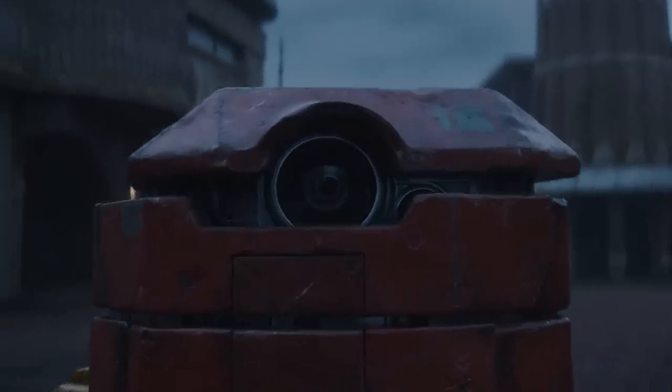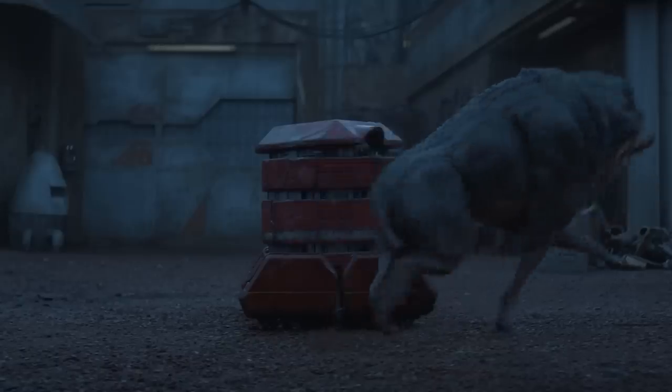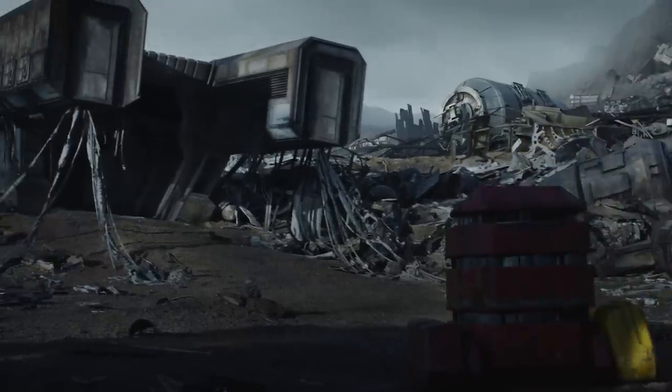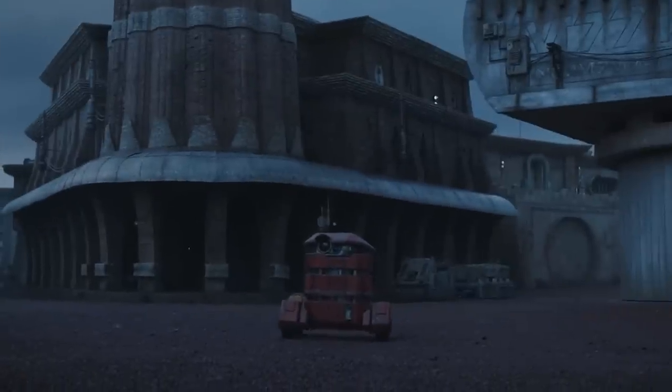B2 stops near some boars that look like the Playback Boar from the Star Wars Galaxies game. B2 rolls up to sleeping Cassian on the ship he took to Morlana I, now parked in the shipyard. The droid calls out: 'Cassian, I brought what you told me to... Cassian. Casa. Casa. Casa.'